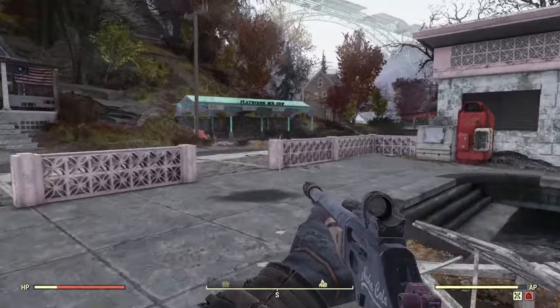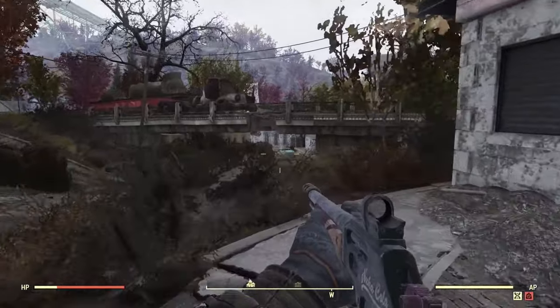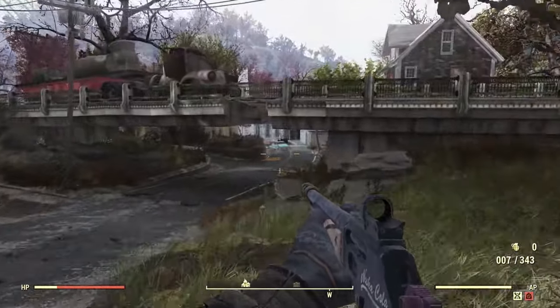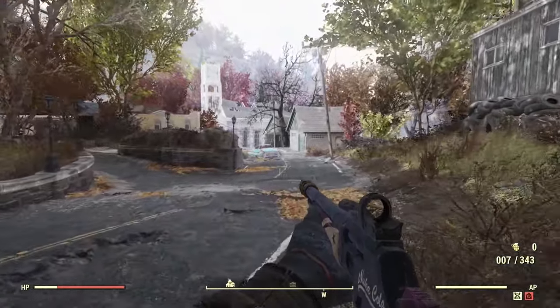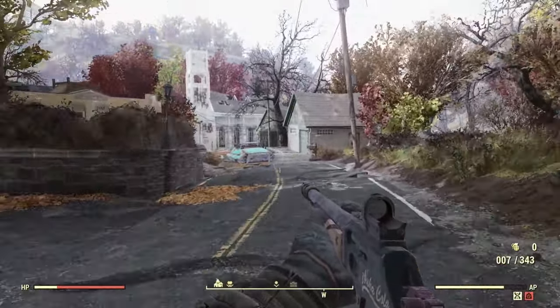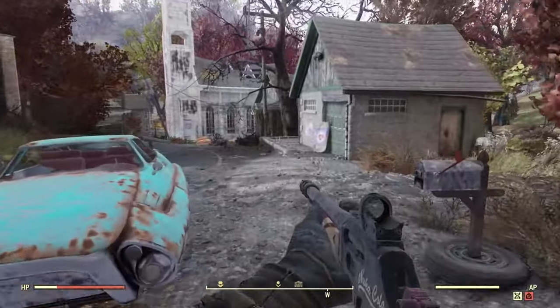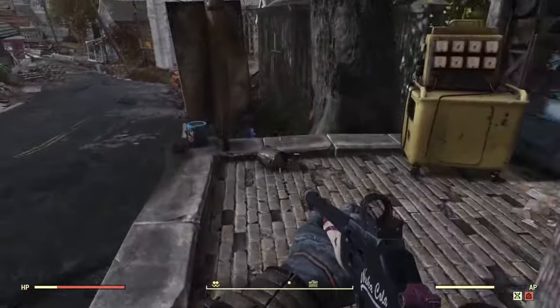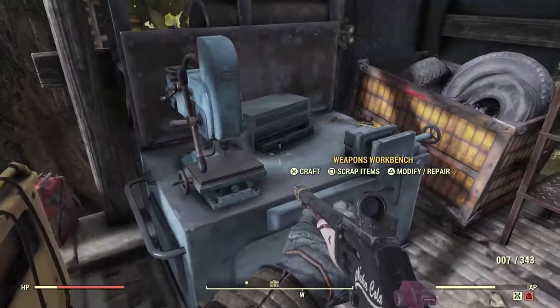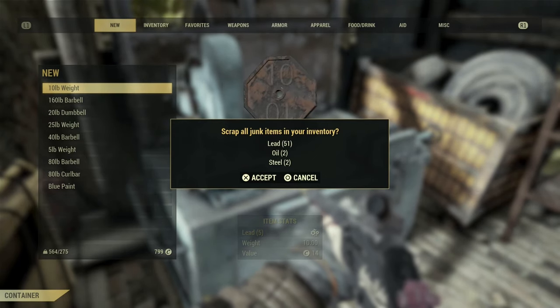Head towards a workbench down the street, which is perfect because we've got too much weight to fast travel. We can get rid of this and extract the lead. That was a fairly easy run and we end up with around 51 lead, 2 oil and 2 steel — absolutely amazing from a quick farm.